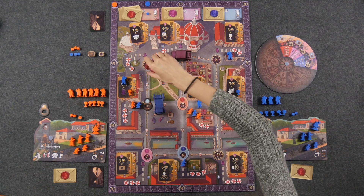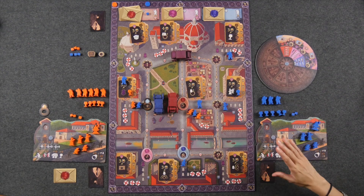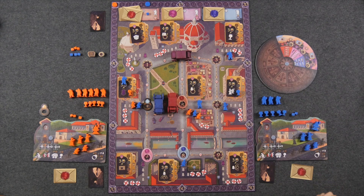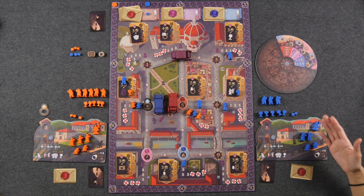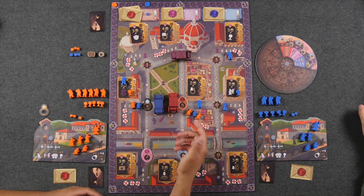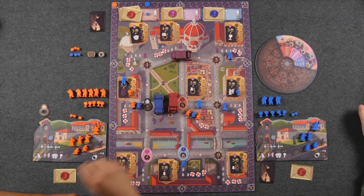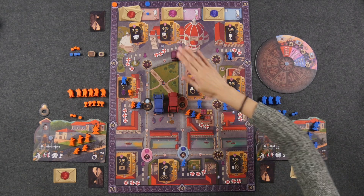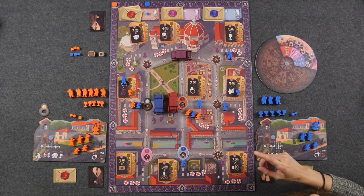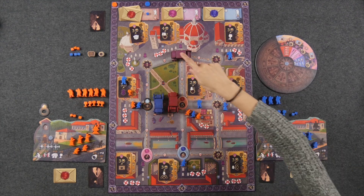When the noble reaches the destination, the same prime position and brag token scoring occurs, and then additional destination scoring takes place. For the red noble, you consult the chart — where you are in the queue determines how many points you score, for example 11 and 4 for higher positions and 7 for a lower position. The pink noble scores very similarly with her own chart based on queue position, but the difference is the pink noble only awards donnas and maestros — debutantes in the queue do not score any points for the pink noble.